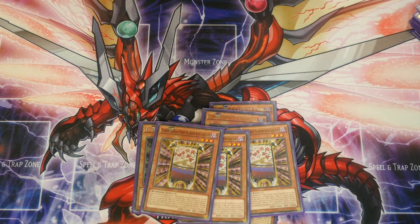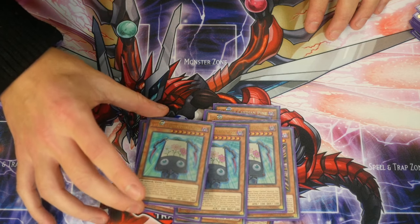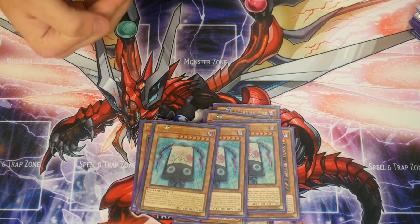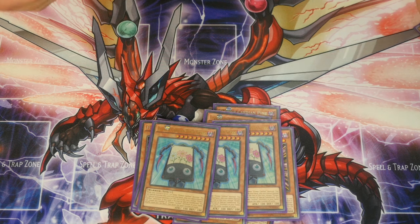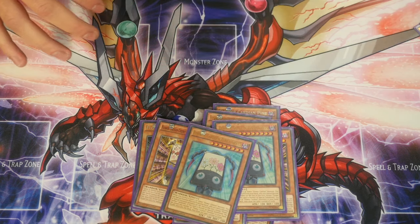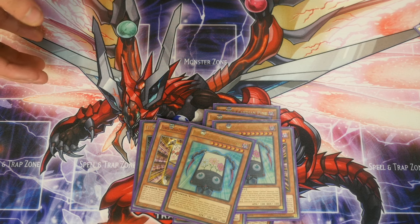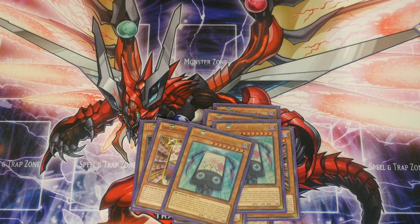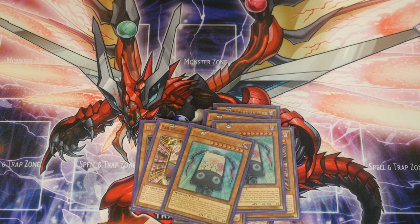Next up, three Flower Cardian Zebra Grasses — the next 100 ATK monsters. This one requires you to have a level 7 or lower Flower Cardian monster on the field to special summon it; you cannot normal summon it. All the Flower Cardians require special summon except for the Pine. This one is basically your Magical Mallet: reveal Flower Cardian monsters, shuffle them back into your deck, draw the same number of cards — very good to help unclog the deck.